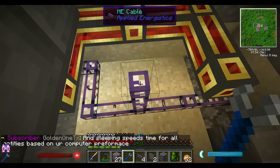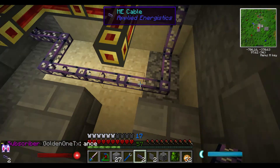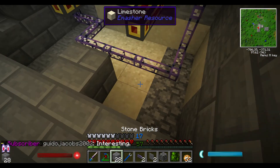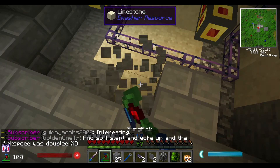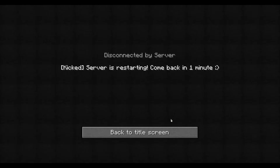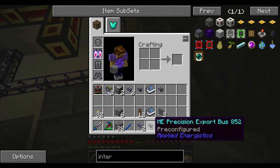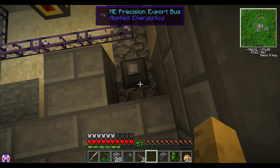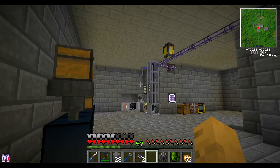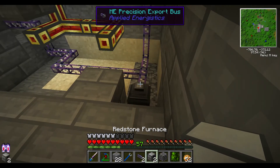We don't even need this right here — it would be a lot easier to actually run it back from the back here. And because I'm doing it this way, I want to put my furnaces over one. So what I can do is my export — I'll be back in one minute. Okay. So as I was saying, what I want to do is put my export bus right here, and this one is all filled up with all different types of flakes that I'm going to get from Rotary Craft.